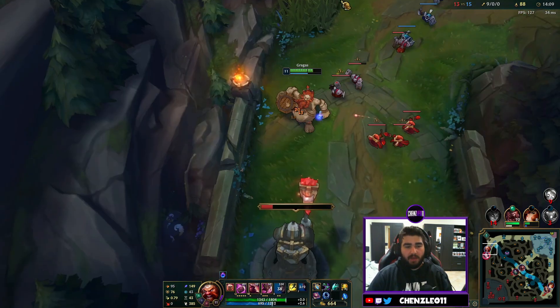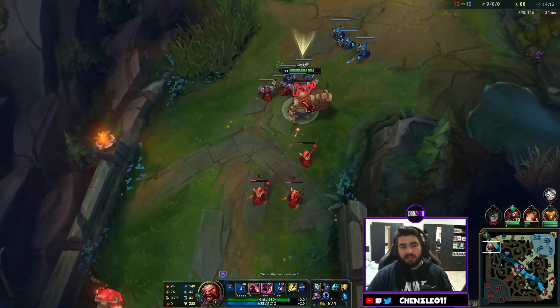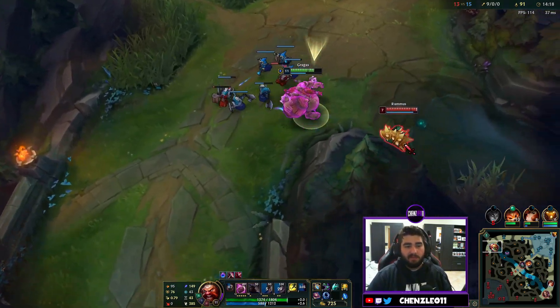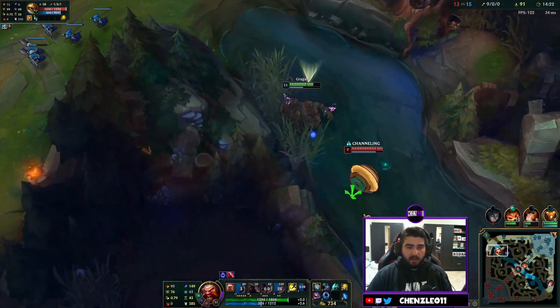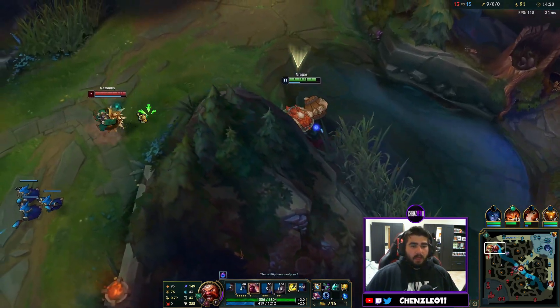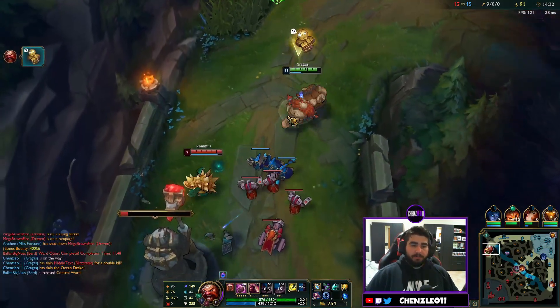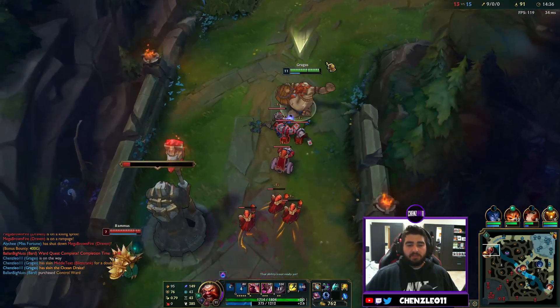We whittle her down and she's out of position — see you later. Oh, didn't quite have enough damage, that sucks. The Rammus has come back for more — we whiffed our belly flop as well. We missed the Q too — it's too fast for us. It is what it is, just keep shoving in waves and try to get the tower.